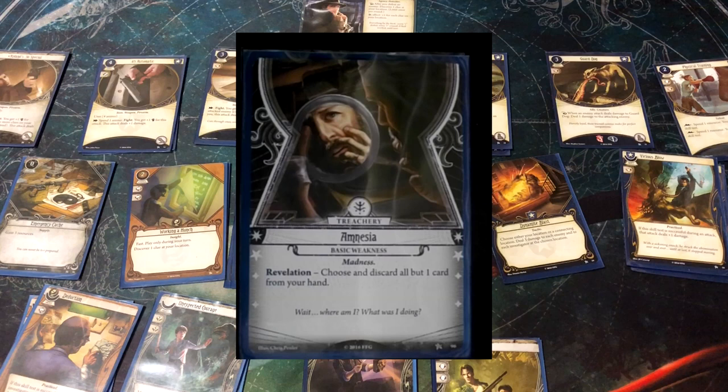This is the random basic weakness I drew — Amnesia. Its revelation effect says: choose and discard all but one card from your hand. I think this is one of the harshest weaknesses in the game, even today. All the cards in your deck are your tools for progressing your character, and having to discard all but one really hits at that. I'm not happy to have it, but part of this game is embracing the hard things and when things go bad — so I'm going to embrace Amnesia and show you how brutal it can be.